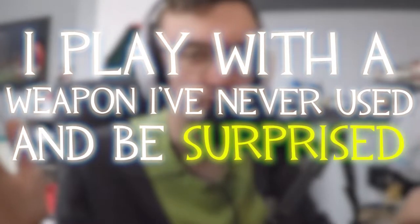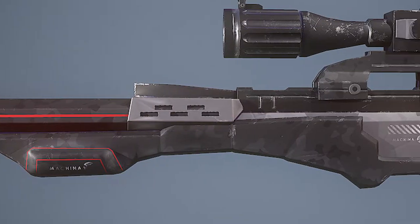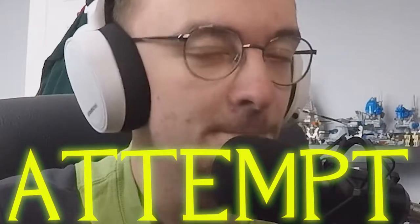We are back with another video in the style of 'I play with a weapon I've never used and be surprised when it doesn't go well.' Today we're taking a look at the sniper, and one sniper weapon in particular which is the Machina. This weapon has a very cool design, but it's one I haven't used much. When I first unlocked it, I discovered you can't shoot when unscoped — not that you'd really want to — and so I figured I would not use it again. But today I'm going to attempt to use the Machina. Attempt is the key word there.